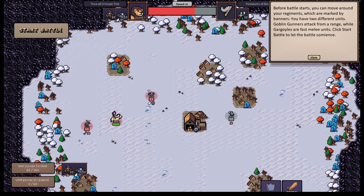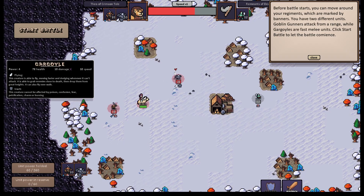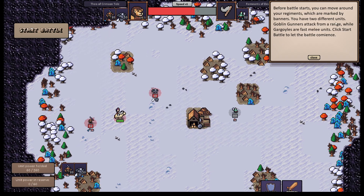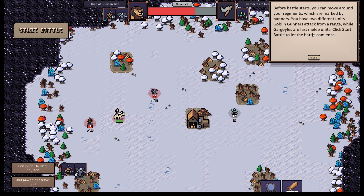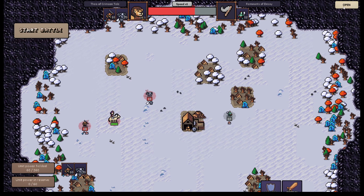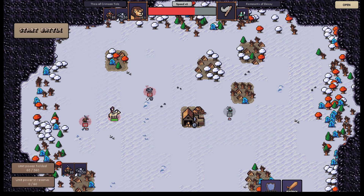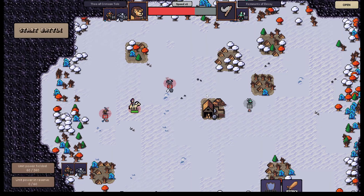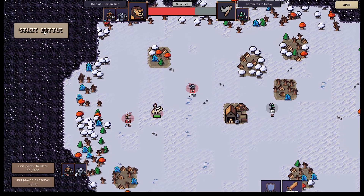Before your battle starts, you can move around your regiments, which are marked by banners. Here's the little red banner there. You have two different units: Goblin Gunners attack from range, while Gargoyles are fast melee units. Click start to let the battle commence. Where do I start the battle? Over here — unit power fielded 60 out of 260.